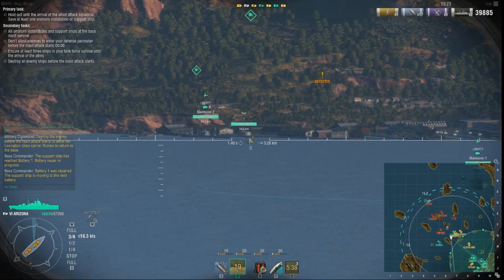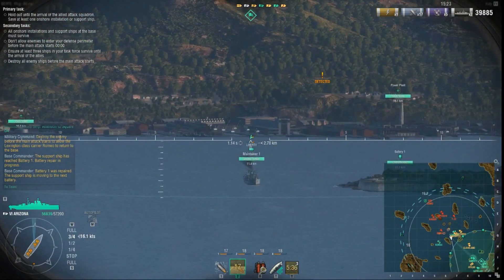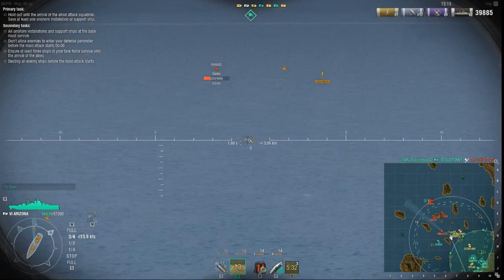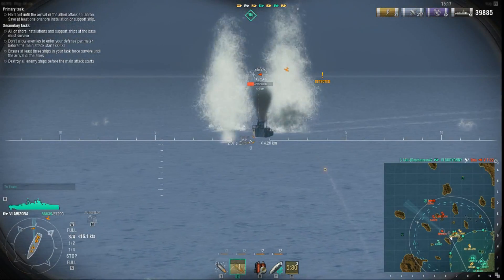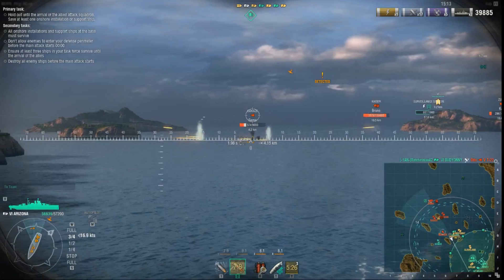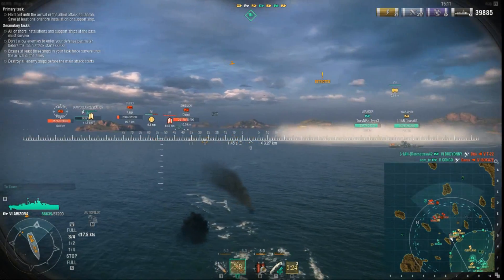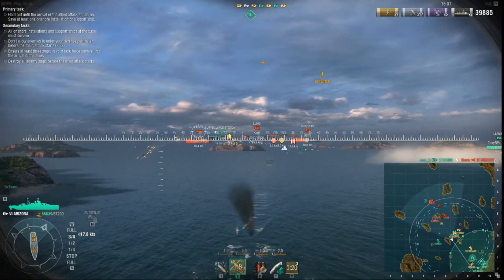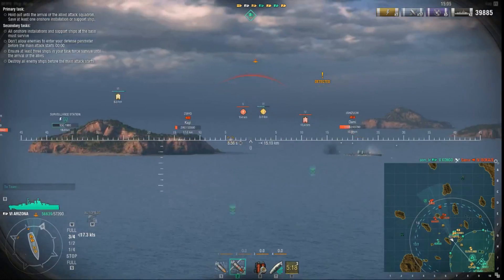At the base there is the Liberty and the St. Clair. They will actually heal your ship. They will go out and heal the batteries on the outside here — the main batteries, if they get taken out. So you've got to try and protect those batteries.